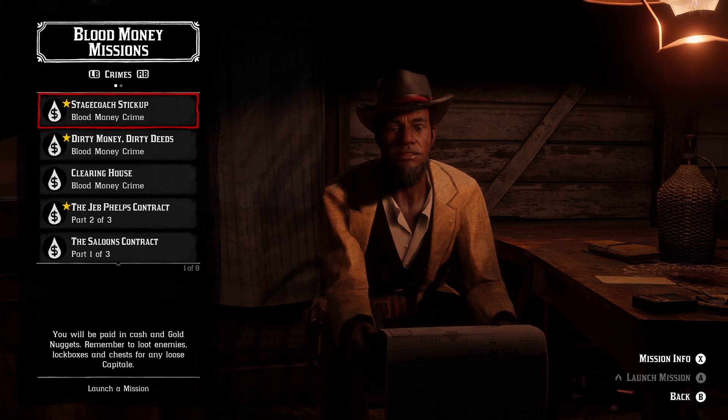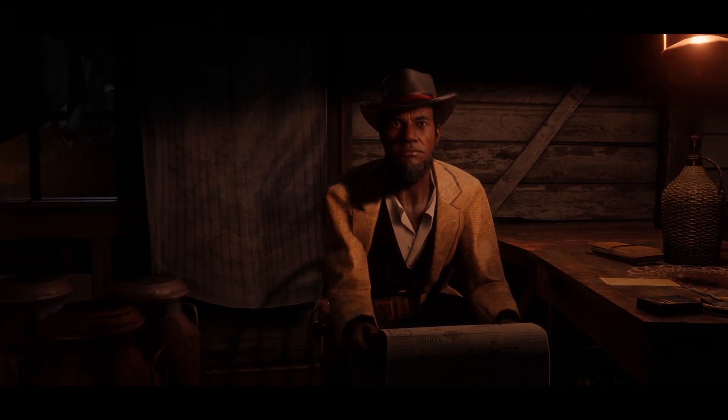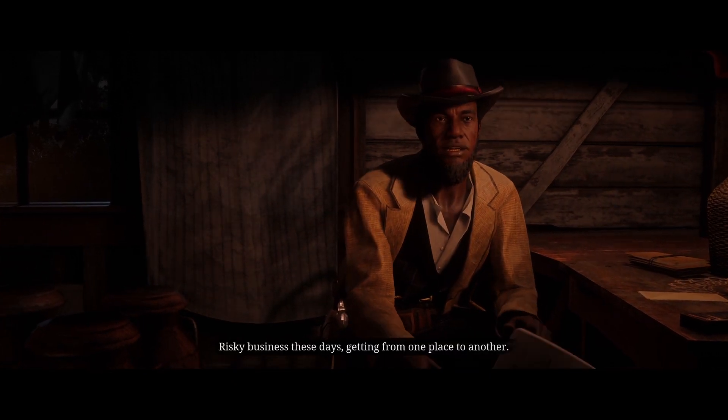After you've done that, go inside and speak to Anthony Foreman, and after he has finished speaking to you, you're going to want to click on the stagecoach pickup, which is also the first option I believe.